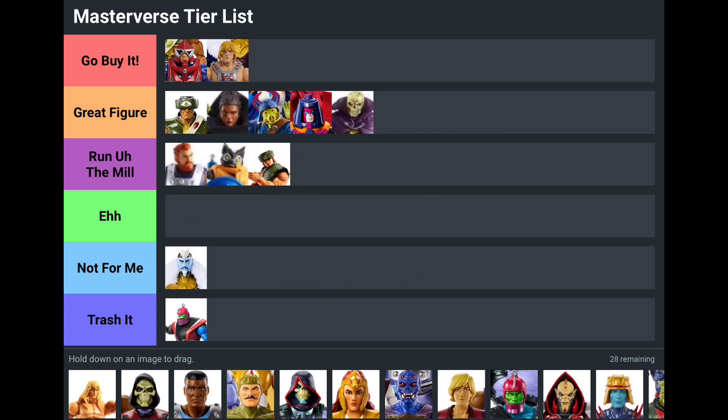Run of the Mill Tri-Klops — I'm putting him at Run of the Mill instead of Great Figure because the New Eternia Tri-Klops trumps this one. I like the New Eternia version a little bit better, so that's why he's down in Run of the Mill. He's just sharing the buck with everybody else with nothing really too special about him, and since we did get the better New Eternia version, there's no way I could justify putting him in Great Figure.